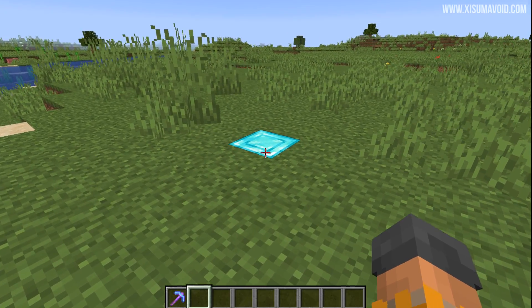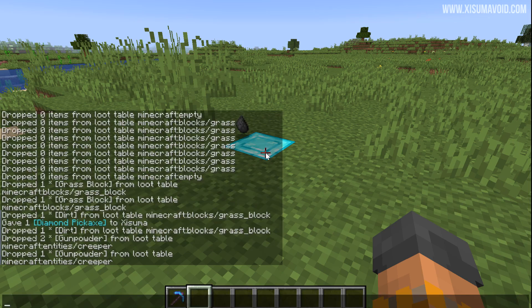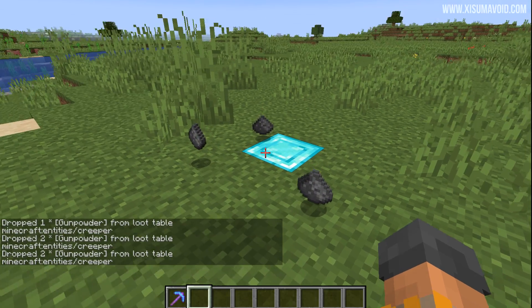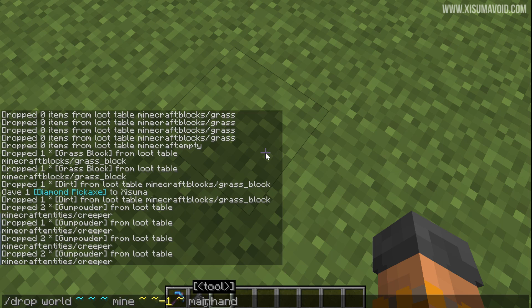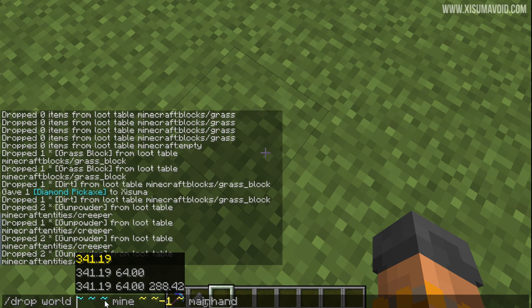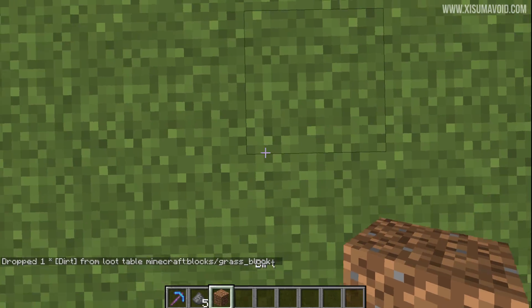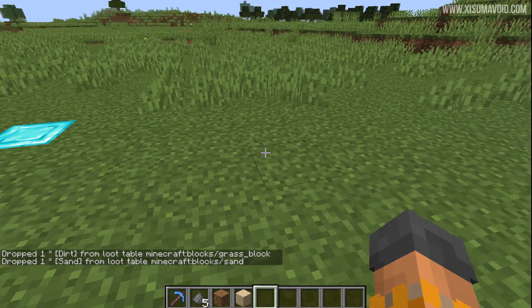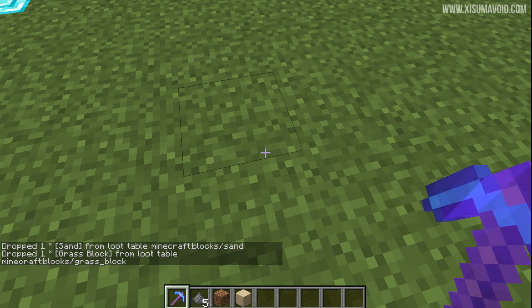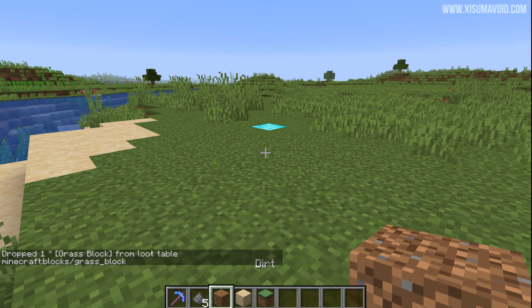In the world, I can simulate an entity being killed using the drop command. We specify a specific location — that diamond block — and say we're going to kill the creeper and it will drop its loot right there, without there actually being a creeper. For the next example, we're going to mine the block below us using relative coordinates. Because we're standing above grass we get dirt, above sand we get sand — but if I hold a silk touch pickaxe, we actually get grass instead of dirt, because it takes into account what I'm holding.